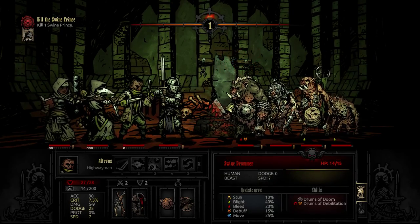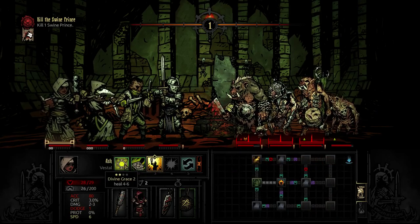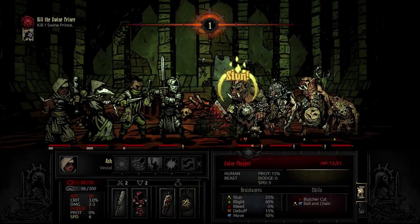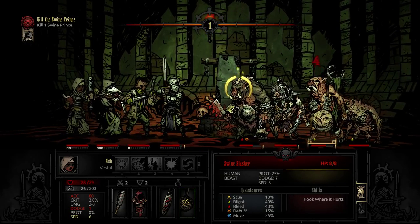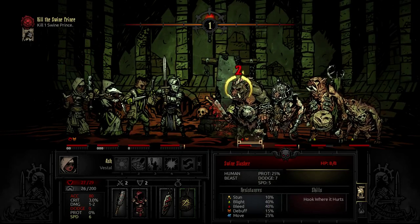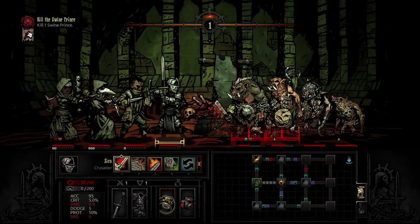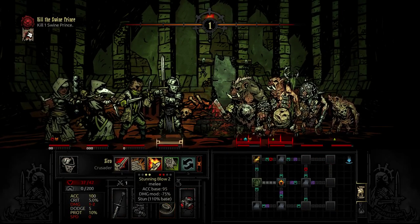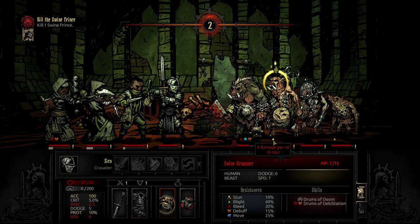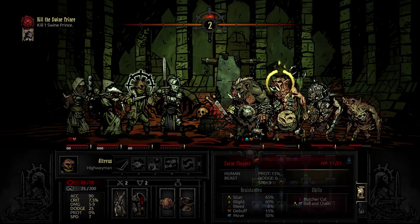This is going to be one where we spread out the damage because these things need to go, then these things need to go, so there's no real first target. One of them I hope will just fall out in the wash. Let's see if we can stun that. This one moves around when it does stuff — that can be good and bad. So that'll send it stepping backwards. And we dodged it, which is really good. We could stun this so it doesn't do the Drums of Doom or Drums of Debilitation next round, and then it takes four points of damage putting it in one-shot range from a grape shot. No disease please.